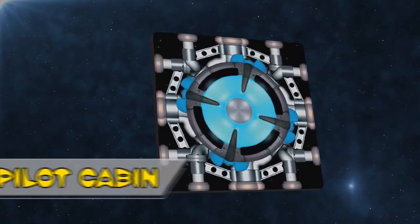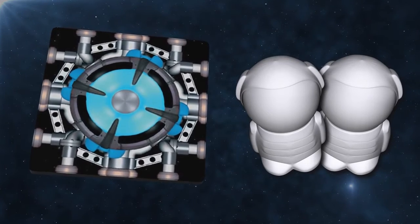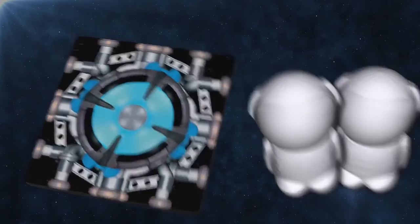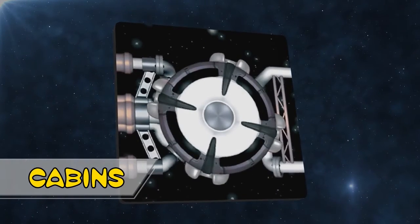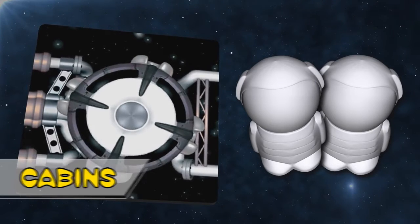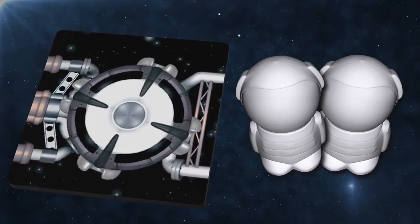Your starting component is your pilot cabin. It has space for two crew members and it has four universal connectors, making it easy to attach other components to it. This is an additional cabin — each of these allows you to add two more crew to your ship. Having more crew is better for the flight, so you want as many cabins as possible.